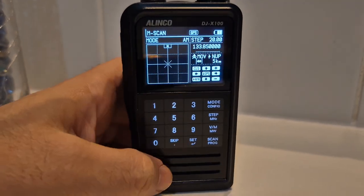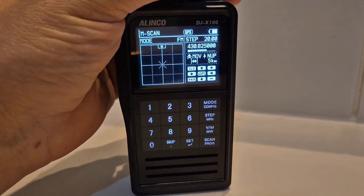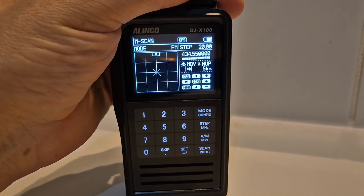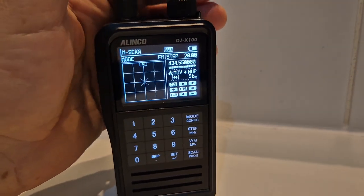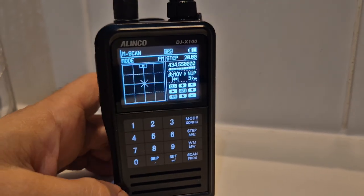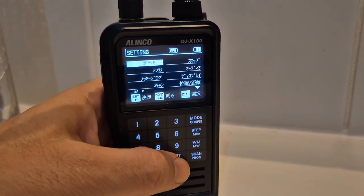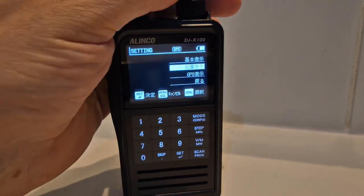There are also these little controls here which we haven't learned how to use yet. There's a repeater — GB3ZB back to hubnet.